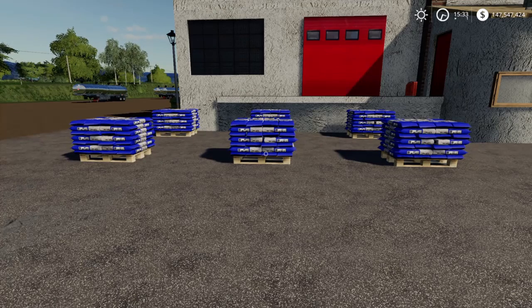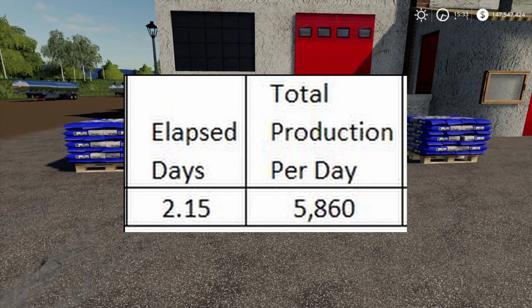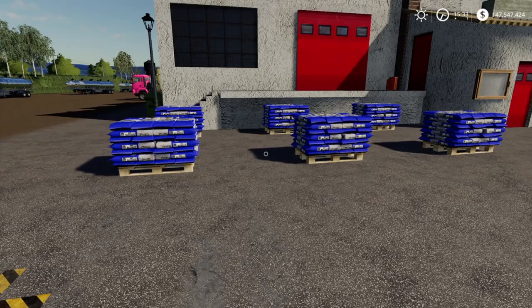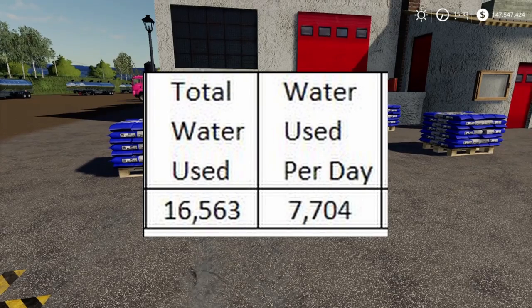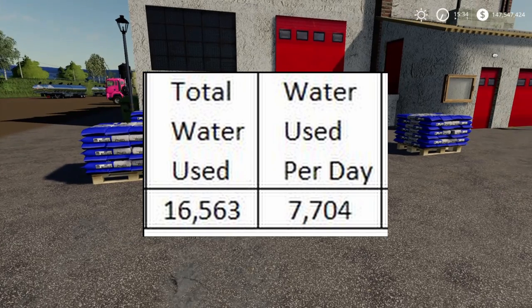Since we only have one production level, it's going to take 2.15 days to fill up. Total production per day is 5,860 liters. On the water side, total water used per batch is 16,563 liters, so per day that equals 7,704 liters — pretty manageable.